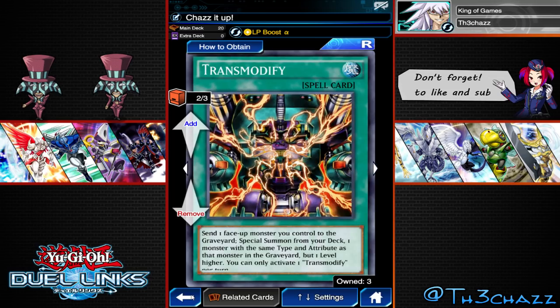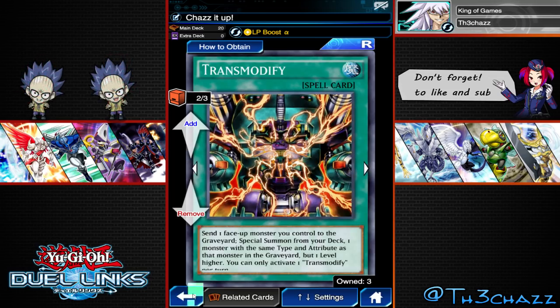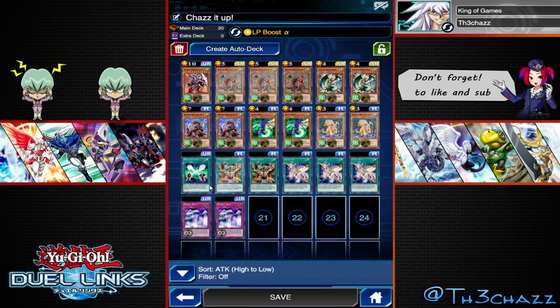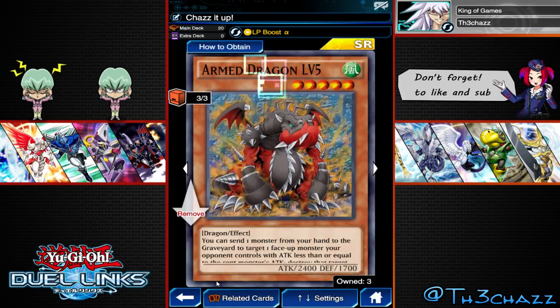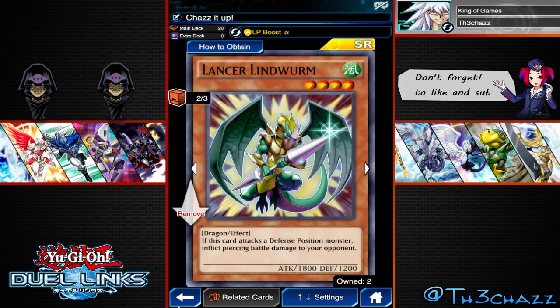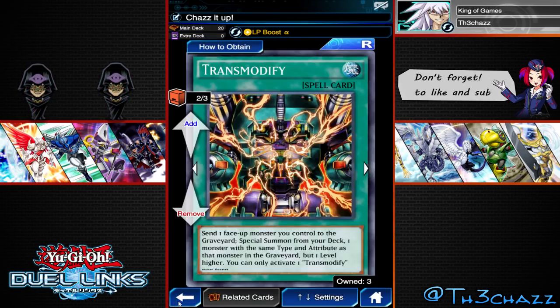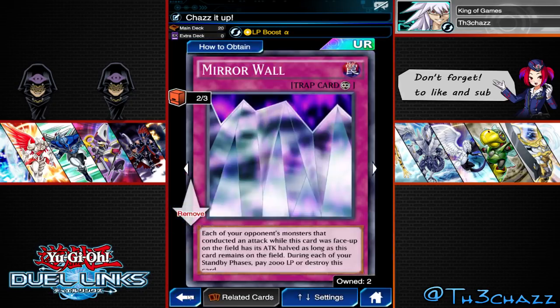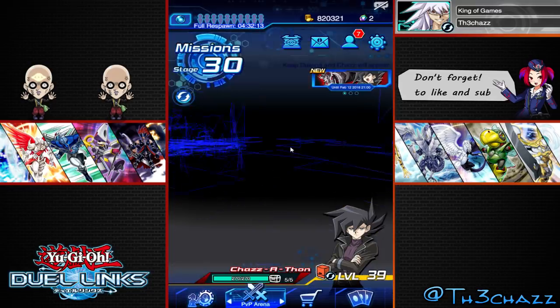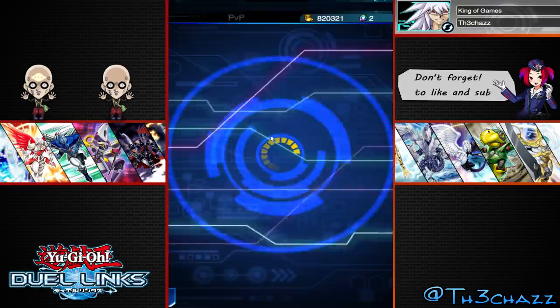You can get it through PvP tickets - it's a rare so it's not that hard to get. What we do is target one face-up monster and basically level it up. For example, Spirit Ryu is a level 4 dragon wind type, so we can send that to the graveyard with this spell and get a level 5 wind dragon type out - so we can get Armored Dragon level 5. Same with that one, it's a level 4 wind type dragon. We've also got three power-ups and Mirror Wall just in case.